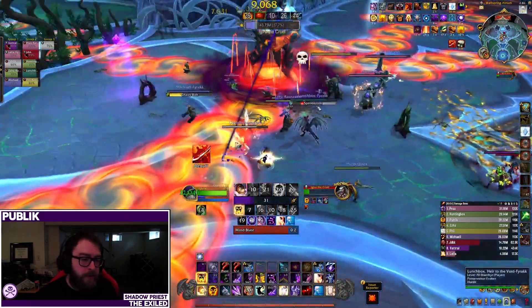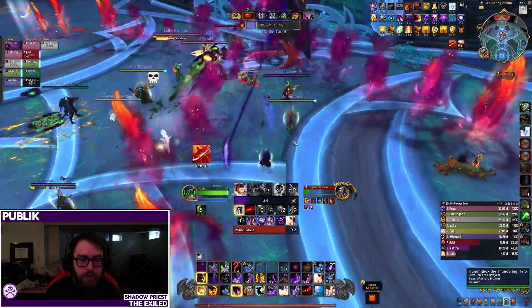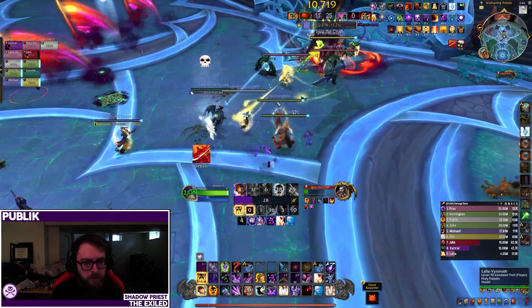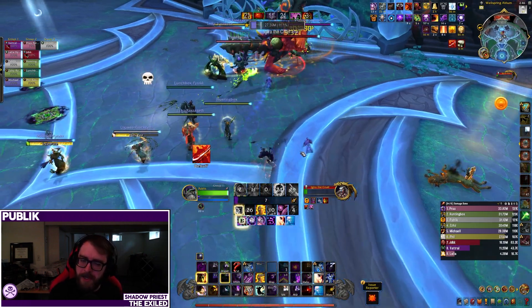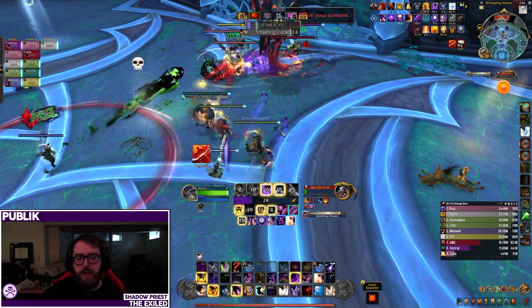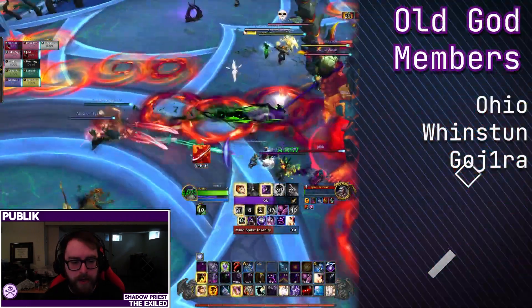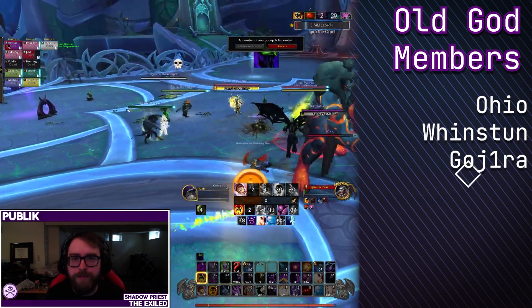The boss then goes back into the other phase and you rinse and repeat that cycle until you get the boss down. Overall I thought it was a pretty fun boss. From a tuning perspective stuff felt a little off — I imagine it'll be harder on live — but it's a cool design where you can pick the mechanics you want to do. There are different ways of solving them, though we felt like we were able to cheese some of them. Otherwise it's mostly just a single target boss with those spears that make Shadow Crash a nicer talent to have. Hope you guys enjoyed this, and we'll be back with future videos assuming I get time to do more raid testing. Thanks for watching, catch you next time.